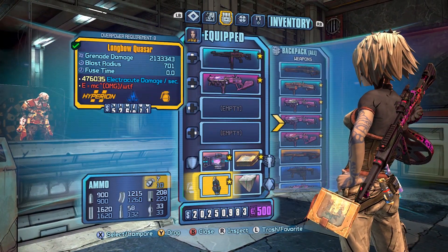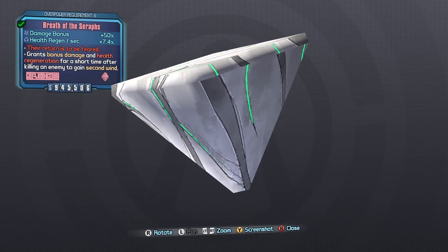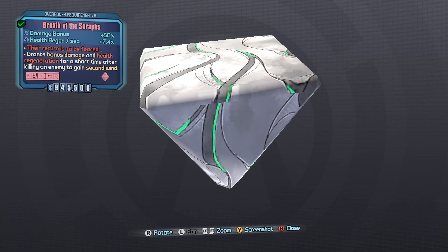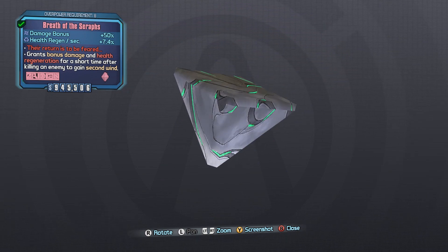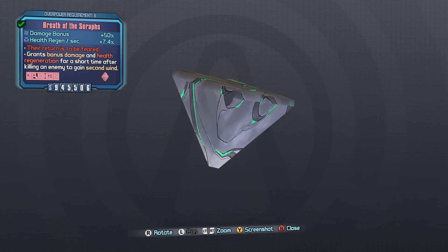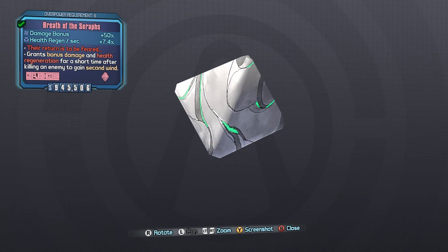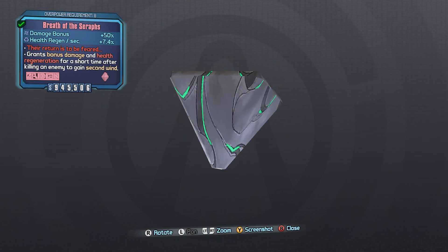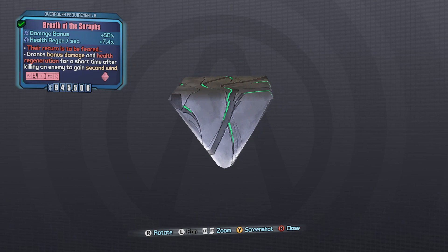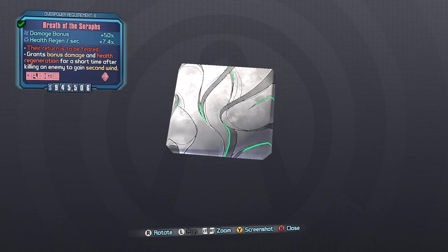Let's just go in order. Start with the Breath of the Seraphs. I don't know where to go with the Seraph Relics. None of them really turned out to be hugely popular, especially compared to how awesome the E-Tech Relics are. But I think some of them are interesting and deserve a little more play. The Breath of the Seraphs gives you 50% bonus damage and 7.4 health per second at OP8, and those are pretty good numbers. But you only get this bonus and health regen for a short time after killing an enemy to gain a second wind. It's too niche of a use case for that bonus.